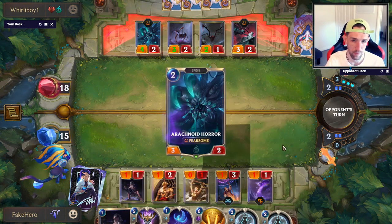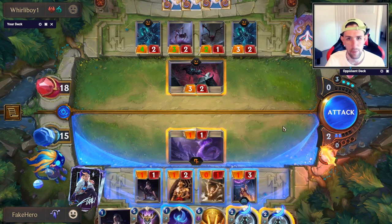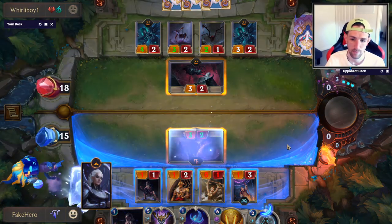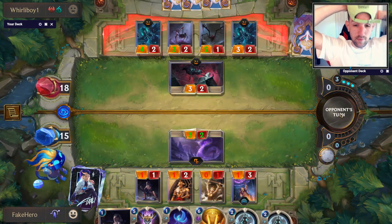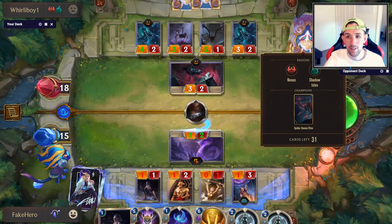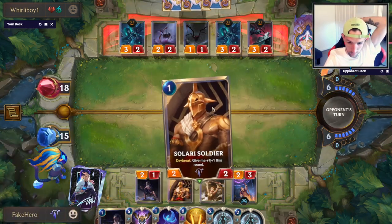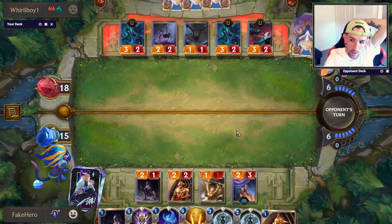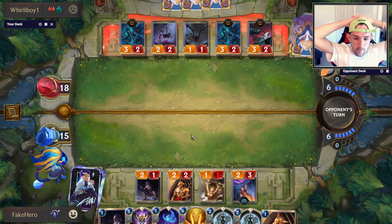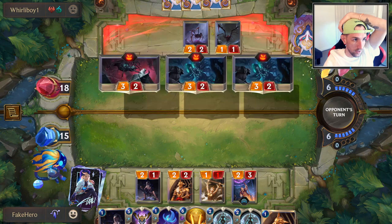So if he plays an Elise, we'll Pale Cascade. Maybe I should do this now — there might be a reason to do it now, actually. This is probably correct. Who the hell is playing Calling Strike in that list? The one-off Calling Strike? There's no way he runs more than one, right? That was super unexpected.